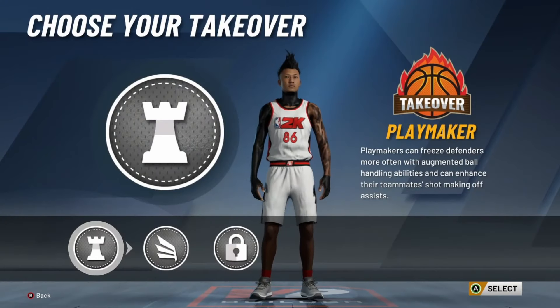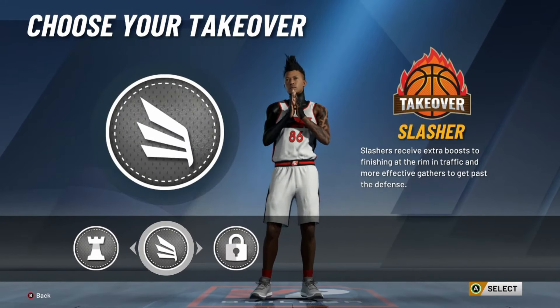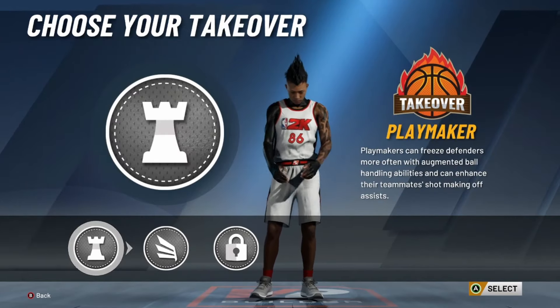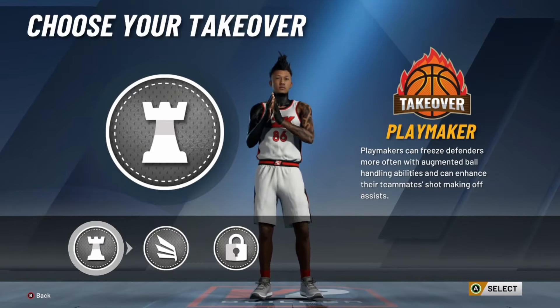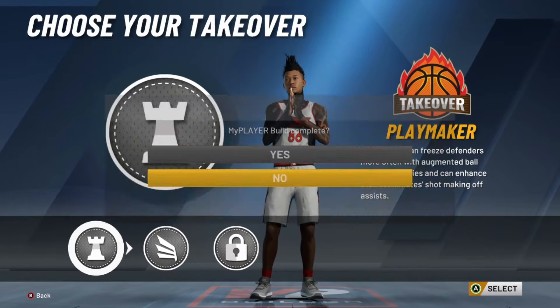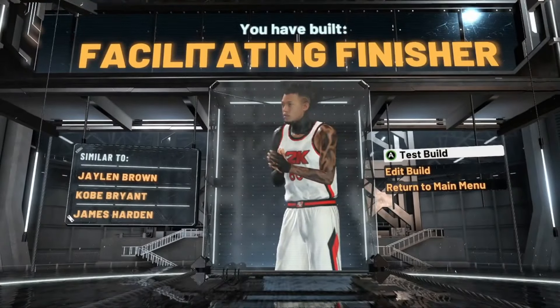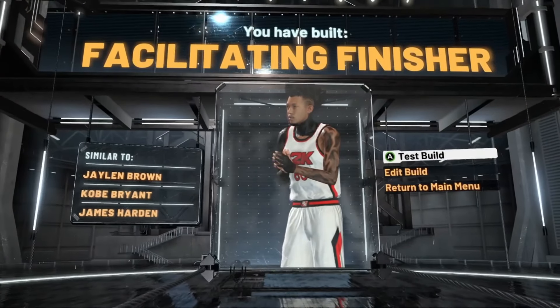For takeover, you can choose Slasher — it's a great takeover. But in my opinion, Playmaking is the best. If you want to take ankles and not run out of energy, go with Playmaking. And as you guys can see, we built a Facilitating Finisher. This build right here is something dangerous, I promise you.